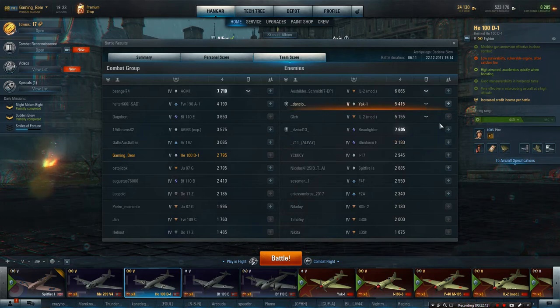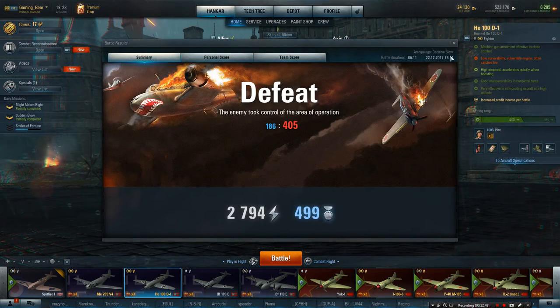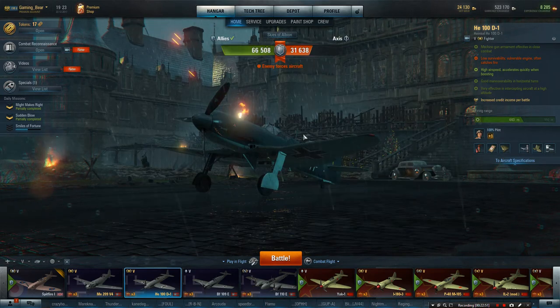And on the opposing team doing a fantastic job taking us down - Ausbilder Schmidt. Then we've got Dankio. And Dviad 13 with 7-11, which is nice. Y-C-K-K-C-Y. And Nicolas 4-1-2-5. Sesiman 1. And last but definitely not least, En las sombras. Very, very well played everybody. It's really nice seeing so many people on and having so much fun. Thank you so much, guys.